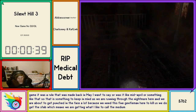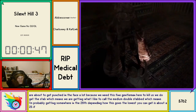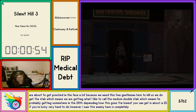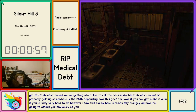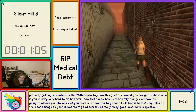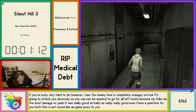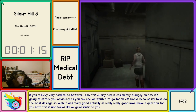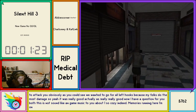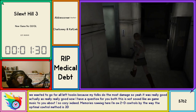Double stab, which means I'm probably getting somewhere in the 28s depending how this goes. The lowest you can get is about a 25 if you're lucky — very hard to do. This enemy is completely RNG on how it's going to attack you. We wanted to go for all left hooks because left hooks do the most damage. That was really really good. Does this not sound like end game music to you? This is probably my favorite track throughout the entirety of Silent Hill 3. I'm on 2D controls by the way — the optimal method is 3D controls but they make me a little ill.